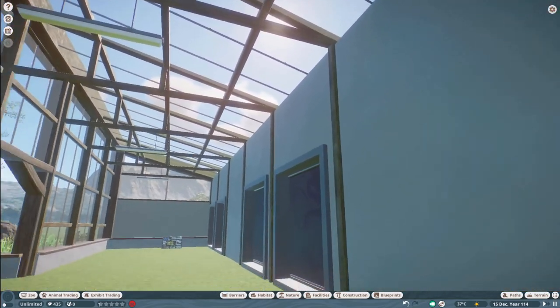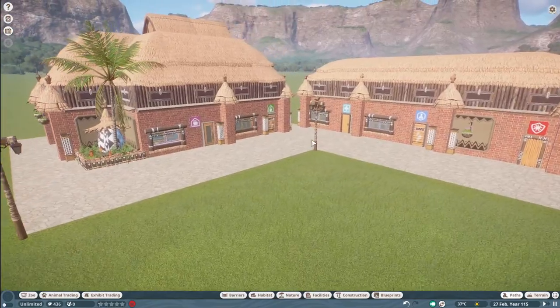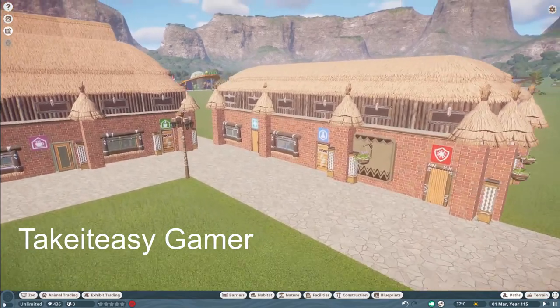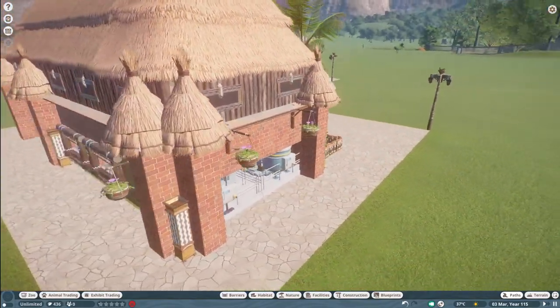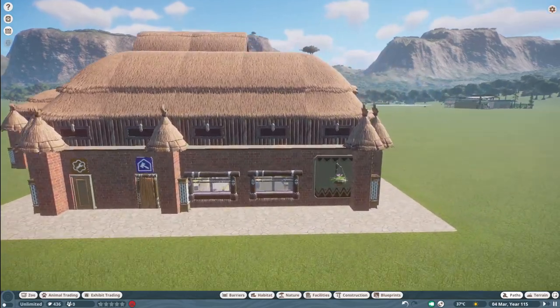I made a piece for today's episode, and I call it African Staff. Basically, it has all of the staff rooms that you need for your zoo to function, including water and electricity. You can bring this into your zoo for right around $33,000.